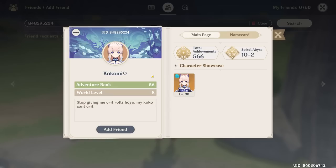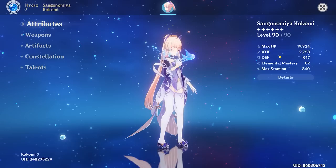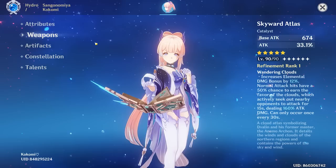Next up we have Kokomi, who surprisingly enough wants me to review their Kokomi — level 90, named after Kokomi. We're seeing 2700 attack. Oh my gosh. What weapon are you running to give her 2700 attack? Skyward Atlas. Okay, so this is without a doubt main DPS Kokomi. But how would that even work? You can't get crit stats on her.